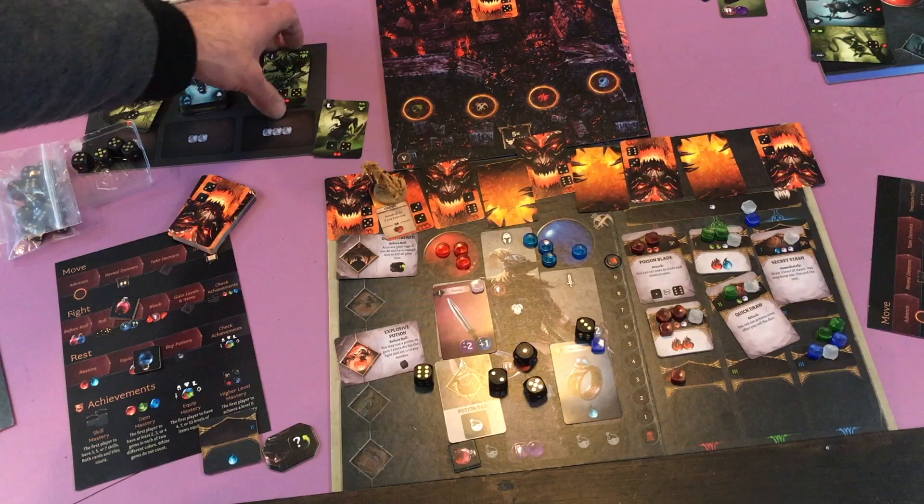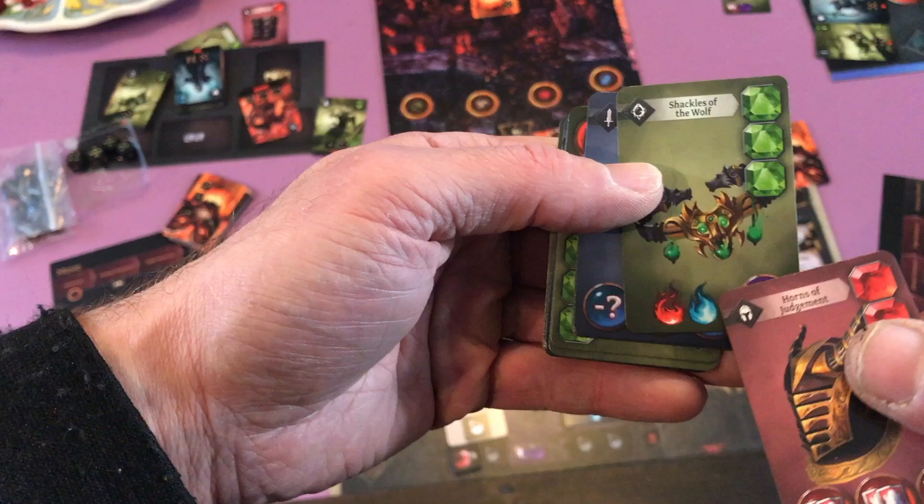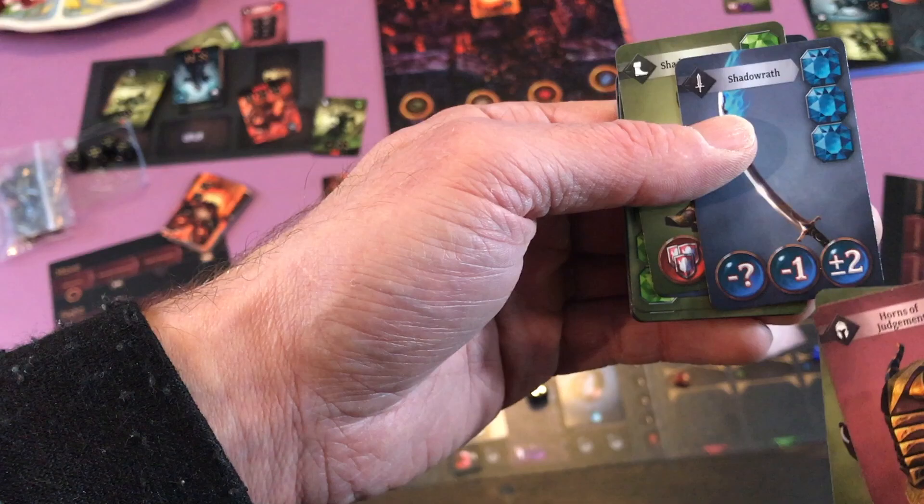Typically I would have more items out here that'll let me do a better job of fighting. Looking at some of these level three items — this one is awesome for blocking, this one gives you an extra red and a blue and you can use any color to raise or lower your dice by one, this one lets you move a dice to any number, a triple block or flip a dice to a two. So these level three items are really cool.